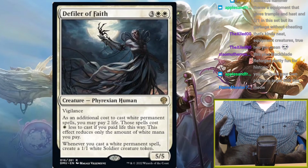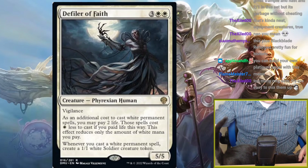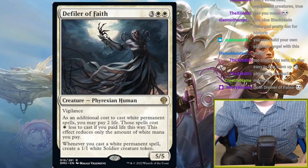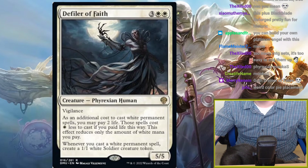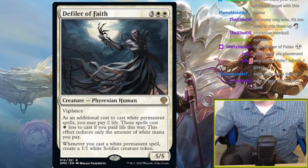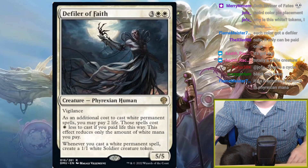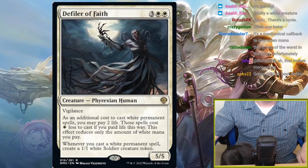Defiler of Faith: three white white, 5/5 Phyrexian human with vigilance. As an additional cost to cast white permanent spells, you may pay two life; those spells cost one white mana less. This effect reduces only white mana paid. Whenever you cast a white permanent spell, create a 1/1 white soldier token. I see what they're going for, but I don't think this effect is worth five mana. You can only discount spells by a single white per Defiler. This just doesn't feel like it does enough to be worth five mana — kind of underwhelming.